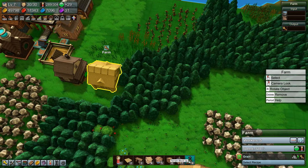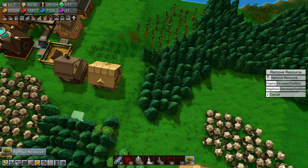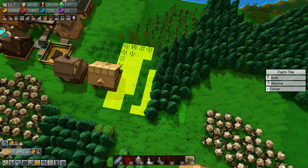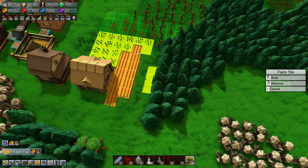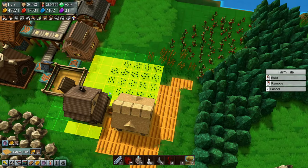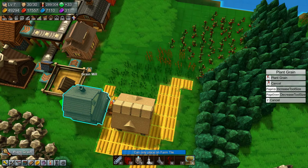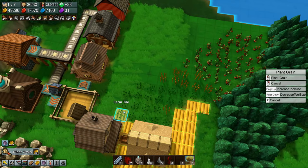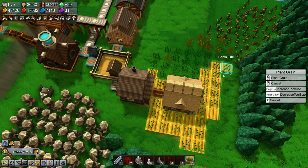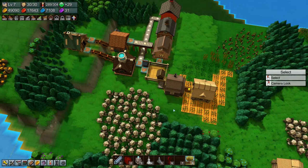Let's remove some of these trees and plant some grain. Farming, farm tile, plant some grain so we don't have that problem. Not the prettiest farm in the world, but it's functional.